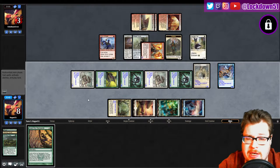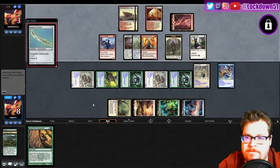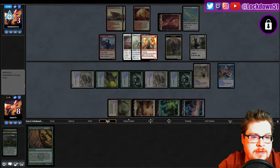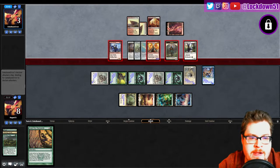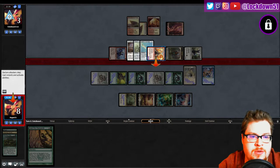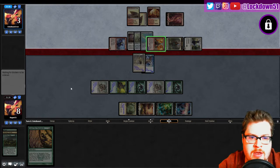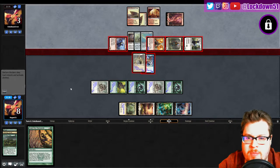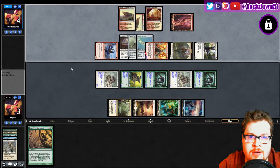The trample is what's worrying me. We'll have two blockers up, just try to chump block as much as we can and hope not to die. They can swing with these guys, but we're just going to double block and hopefully finish them off on the swing back. Land is good — that's big. We can absorb eight of that — one, two, three — so they can't kill us here. Dump these down, say okay.